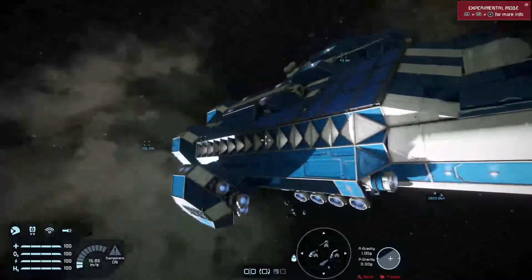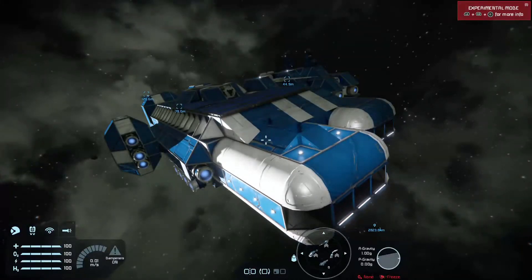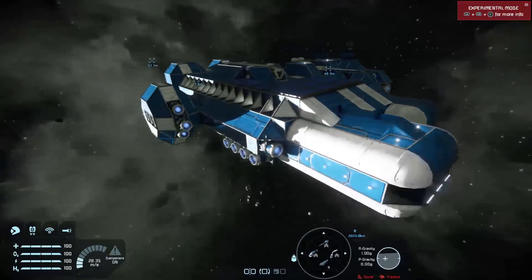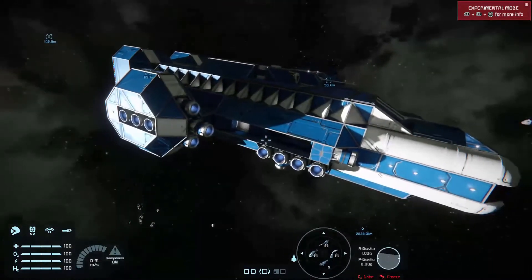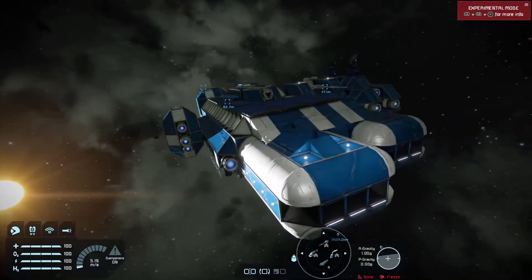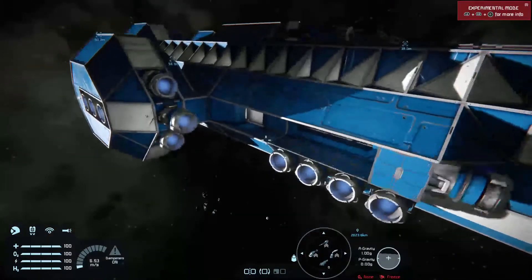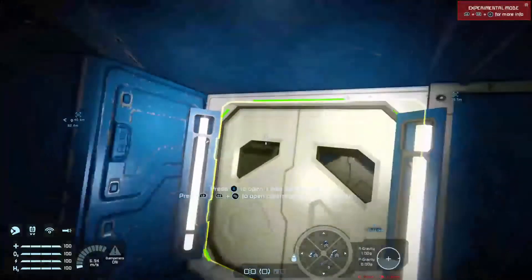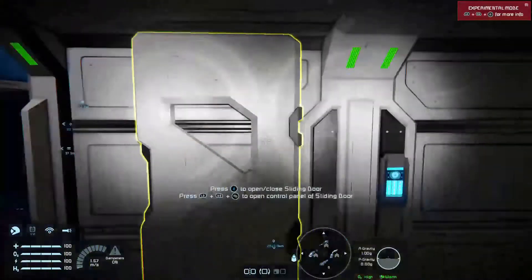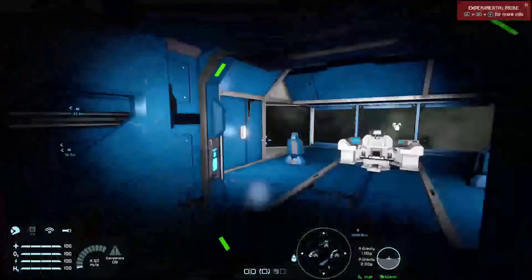Now this won't be as in-depth as Splits' tutorial on the PC version of Jump Drives, which I highly recommend you check out if you want more detail on some of the numbers. This is for new players more than anything who may want to use a Jump Drive. This is the Vagabond Star — she only has one Jump Drive, and I'm going to take you on board so you can see the Jump Drive and how it works.